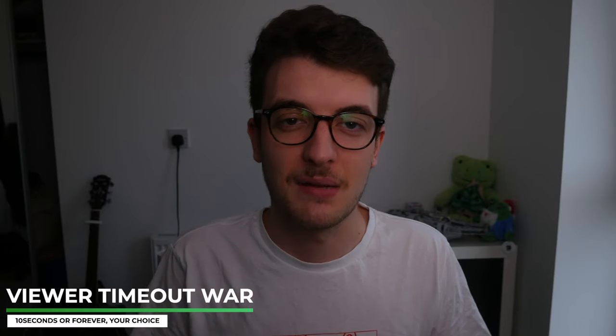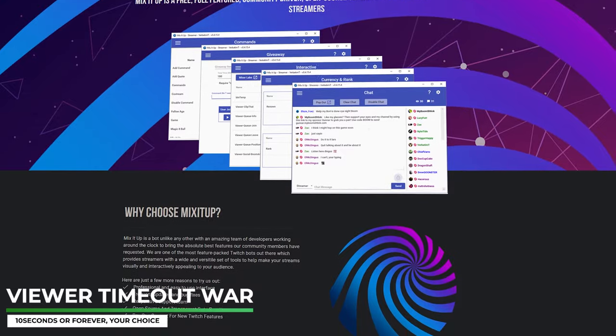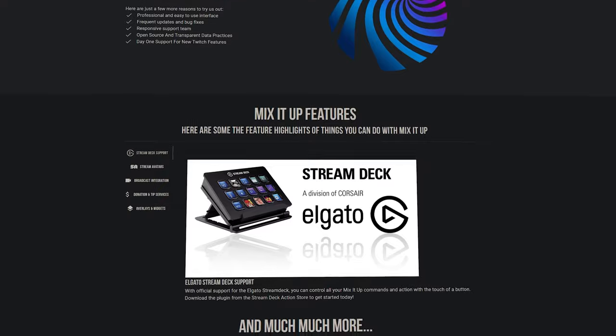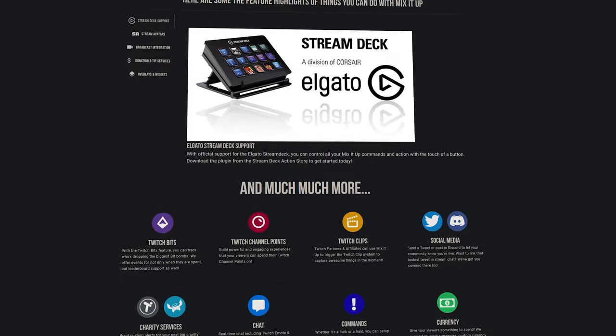Thanks for liking the video — it's time for that bonus tip. If you want to start some friendly fights in your Twitch chat, you can give your viewers the ability to time each other out. Using the Mix It Up app, you can set it up so that your moderators don't need to manually time out every request, and it can be automated so your chat can ban each other.